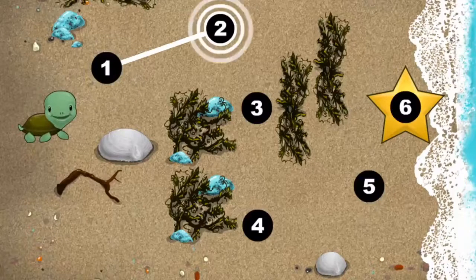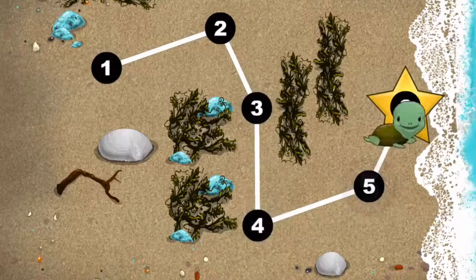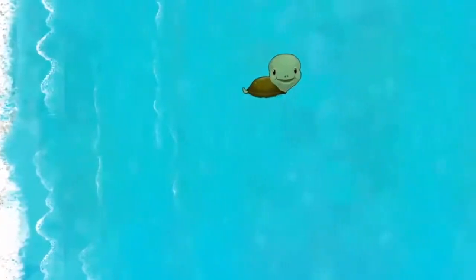This baby turtle needs to get to the sea. Connect the dots to show her the way! 1, 2, 3, 4, 5, 6. Happy travels, baby turtle!